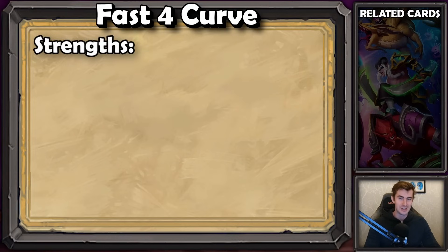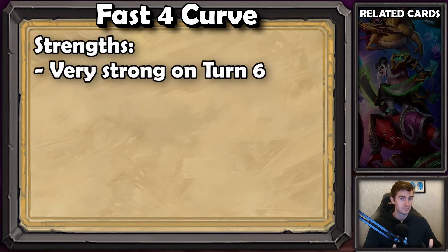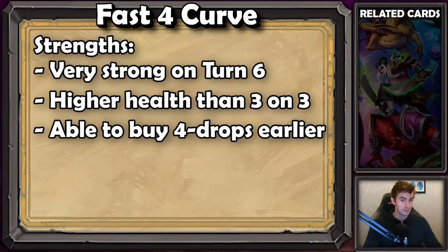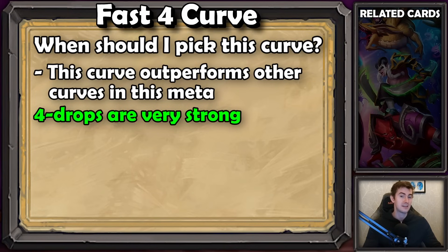What are the strengths of fast four and when should you play it? It's going to be similar to three on three in that you'll be very strong on the eight gold turn because you're buying four-drops instead of twos or threes. But you should have higher health than a three on three curve because you never had an empty board for leveling — that's a big deal. You won't really have a lot of economy or pairs compared to other curves, but your strength is very high and you'll be able to buy four-drops one turn earlier than other players, which is a huge deal especially in a meta where four-drops are very strong. At the time of this recording, four-drops are probably as strong as they've been in a very, very long time.